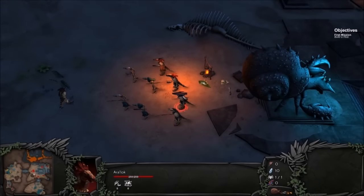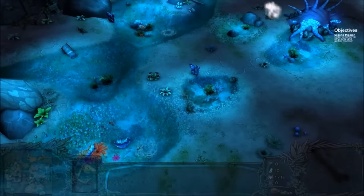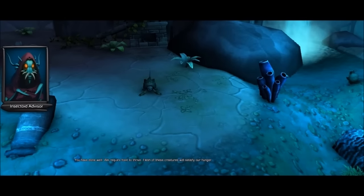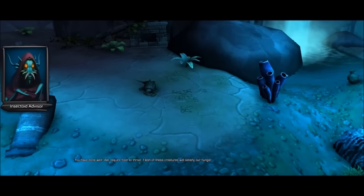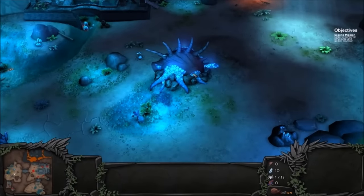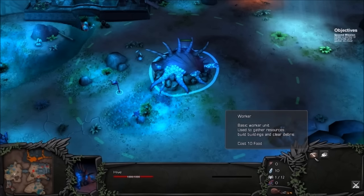Those don't look like humans — it must be some other form of life on this planet. The game prompts: we require food to thrive. Flesh of these creatures will satisfy our hunger. Order a worker to kill a turtle and gather its meat. So there are turtles on distant planets — good to know.